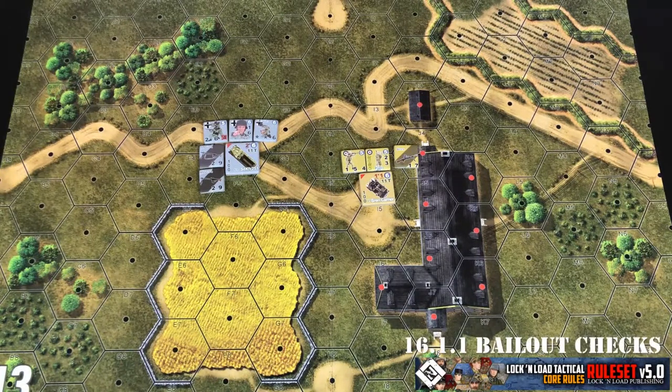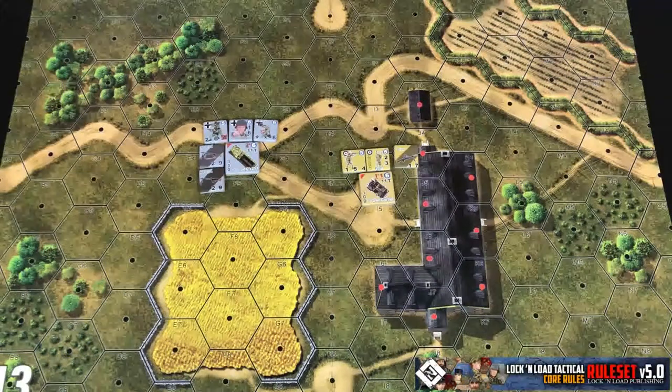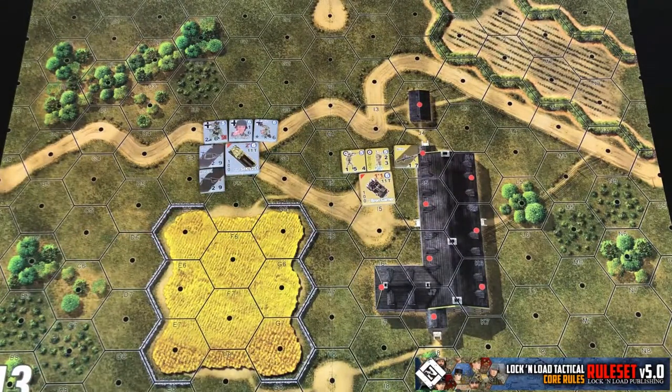If a vehicle is destroyed by anything but a close assault attack, a close assault attack will wipe out all units that are passengers in the vehicle. But if it's destroyed by another means, you're going to have to conduct a bailout check for the passengers. The bailout check is simple: roll one D6 for each counter in the vehicle. An even roll means a passenger comes out shaken with a moved marker, or a support weapon survives. An odd roll means it's removed outright. Bailout checks apply to support weapons being carried as well.